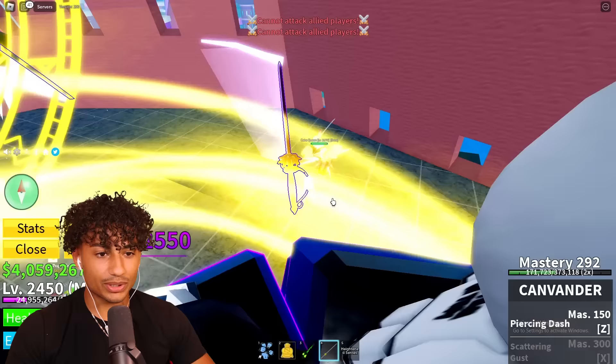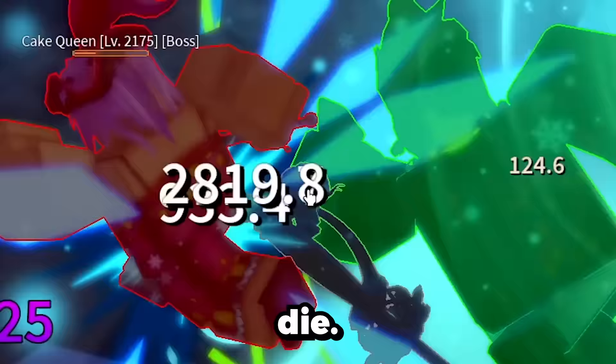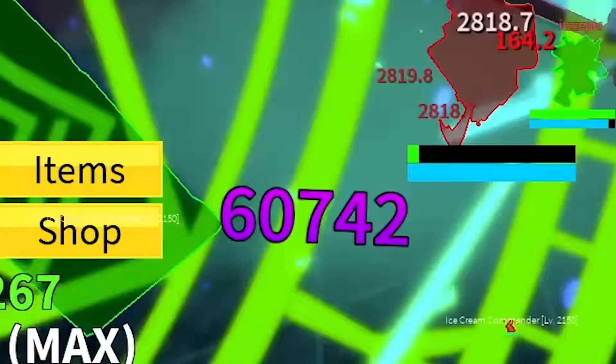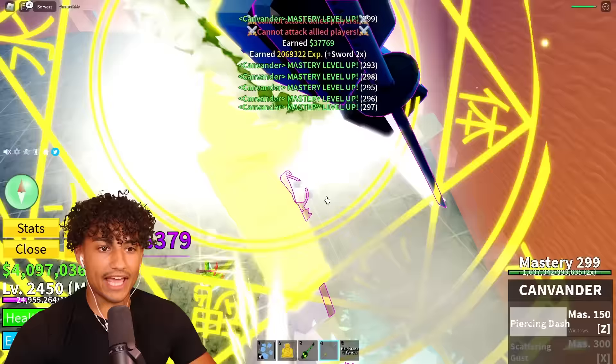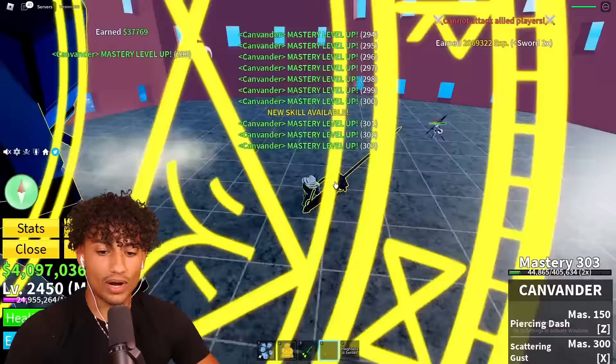But guys, look how fast we kill Kate Queen. She is dead already. At last, we have 300 mastery! We finally got the Scattering Gust. Oh, that sounds like we kind of just fart on people. Who wants to get hit with the gust? Everyone's saying me, me — you guys are weird.